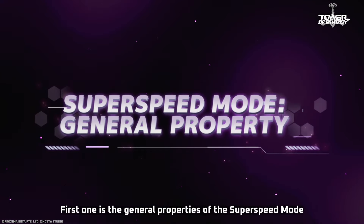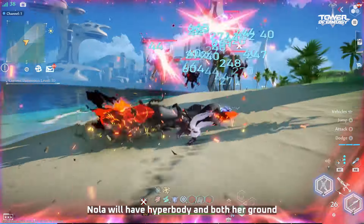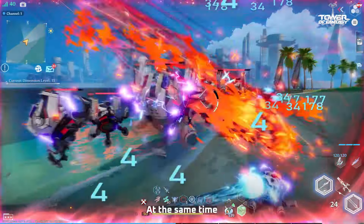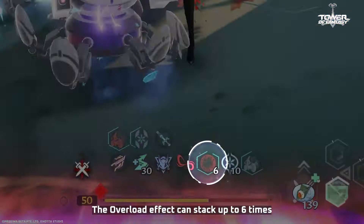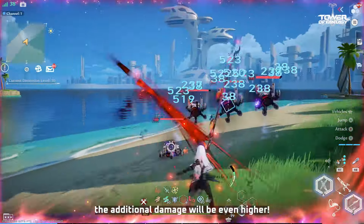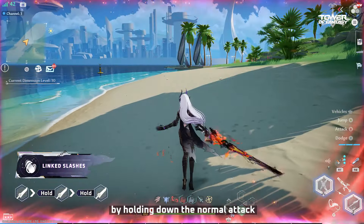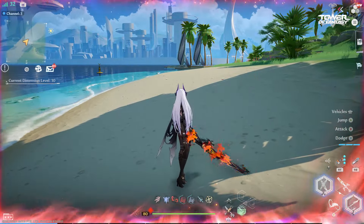Throughout Super Speed Mode, Nola will have Hyper Body, and both her Ground and Mid-Air Normal Attacks will deal additional damage. At the same time, Overload Effect will stack up to 6 times. When the Authorizer uses the Normal Attack Branch skill, Linked Slashes, all Overload Stacks will be consumed to deal additional damage — consuming all 6 stacks at once results in even higher damage. You can perform Linked Slashes by holding down the Normal Attack button after a Normal Attack, instead of doing Normal Attacks followed by holding down the Normal Attack button twice.